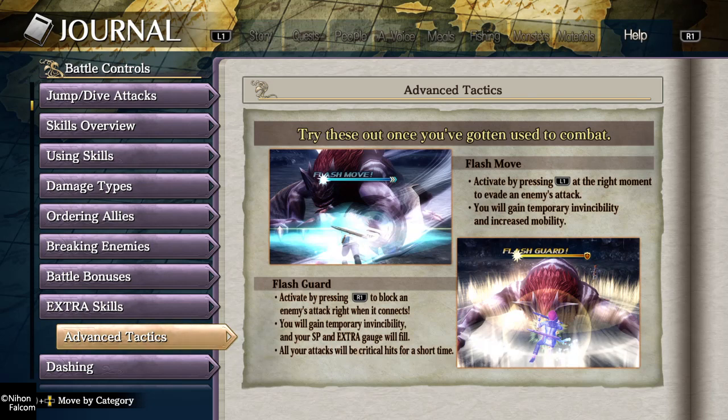So L1 and R1 — the difference between flash move and flash guard is that for flash move you gain temporary invincibility and increased mobility. It also fails to mention that it slows down time. It pretty much slows down your enemies. Not only do you move faster — yes, that's true, increased mobility — but it fails to mention that your enemy actually moves slower.